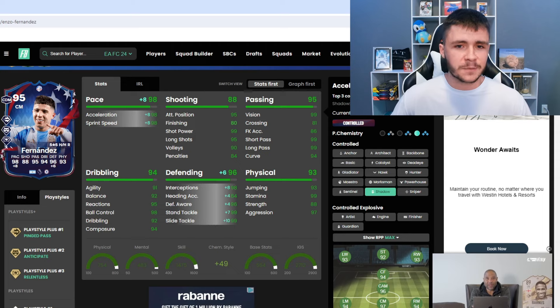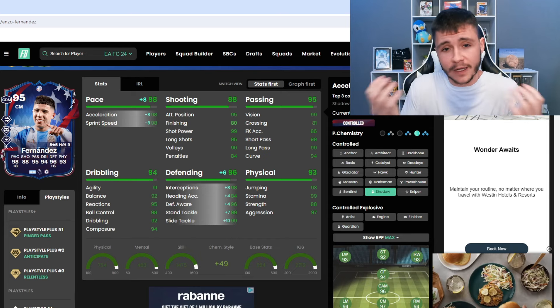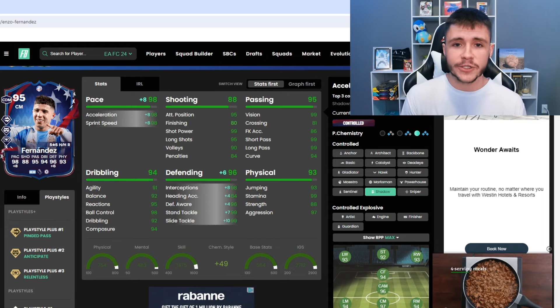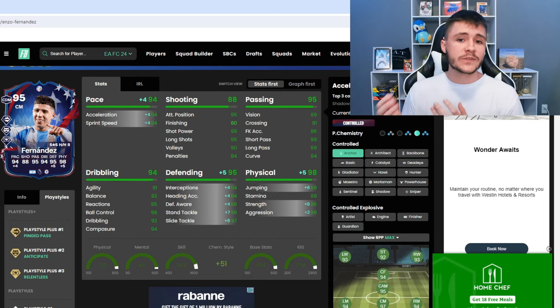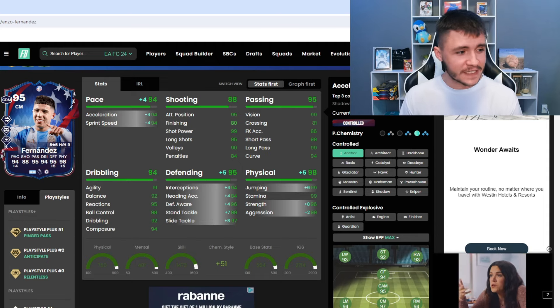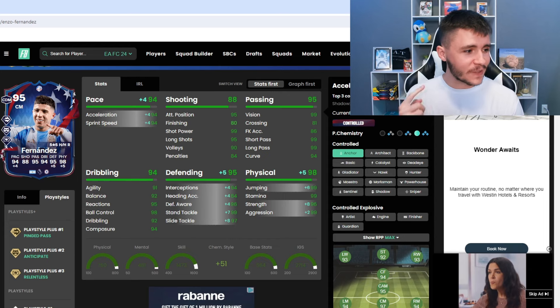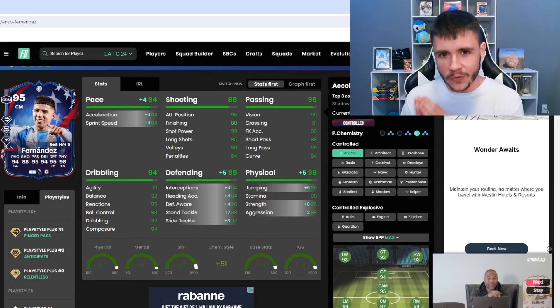If you want to use him in a more advanced position, you can potentially give him the hunter chem style. I don't see many people giving him the hunter because I feel like he's more of a box-to-box rather than a center attacking mid, but it just comes down to how you want to use him. Another chem style I'd recommend is the anchor — really good if you want to help out with the strength. With the anchor, he's going to have 94 pace overall, 95 defending, and a whopping 98 physical — with 99 jumping, 96 strength, and 99 aggression. So you can most definitely expect him to be very strong both on and off the ball.